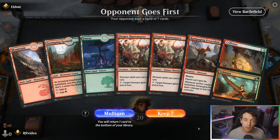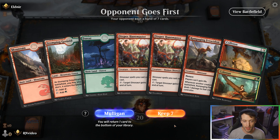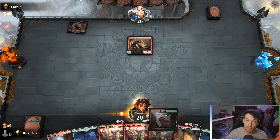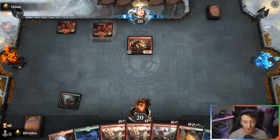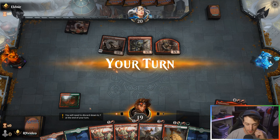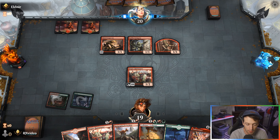Alright, game one — here we are with our Gruul Dino deck. We're on the draw, which I don't love, but in this situation it might work out in our favor. We have two Otepec Huntmasters, which is the ramp, hasty, awesome start we want, but we don't have any other dinosaurs to go into. Having that extra draw step will probably be helpful. We're up against Goblins — very fitting — so we definitely want to get our Rampaging Ferocidon out.